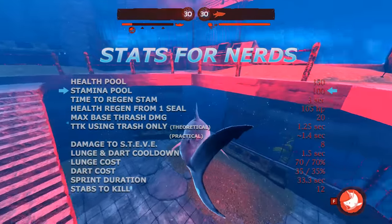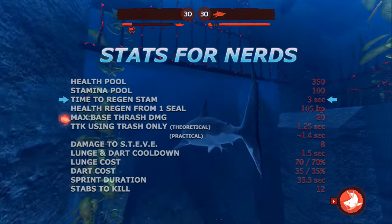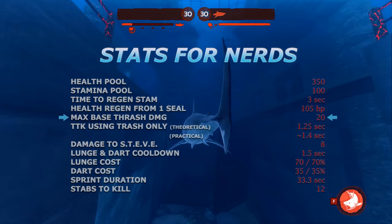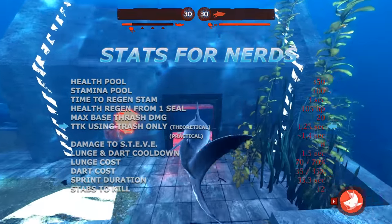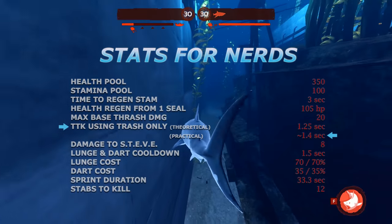It is also tied with a few other sharks with the lowest stamina at only 100. If you were to deplete your stamina, it would take three seconds to regen fully. Eating one seal will grant you 105 health. It has a max base thrash damage of 20, which is the highest value. Attempting to kill a diver using only thrashing will take one and a quarter seconds, and with latency and human error we can increase this time slightly to around 1.4 seconds.